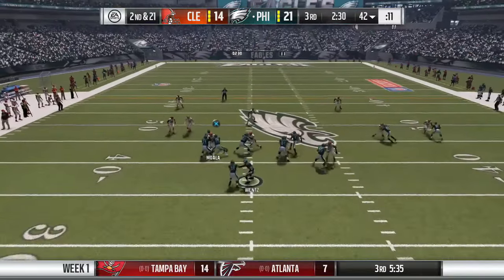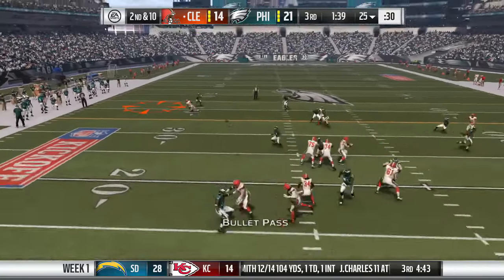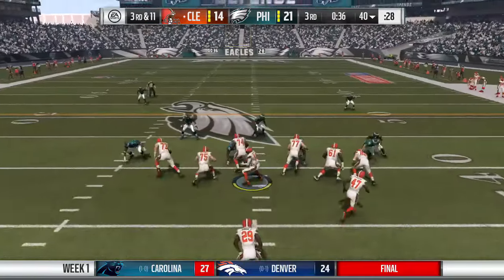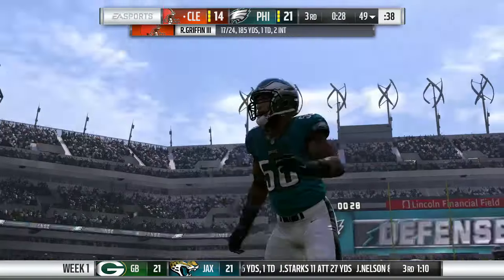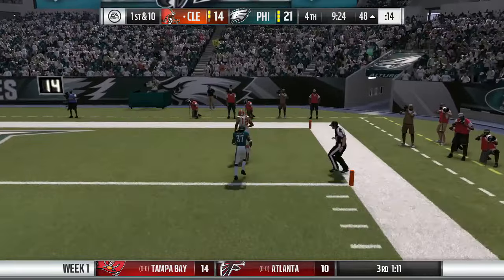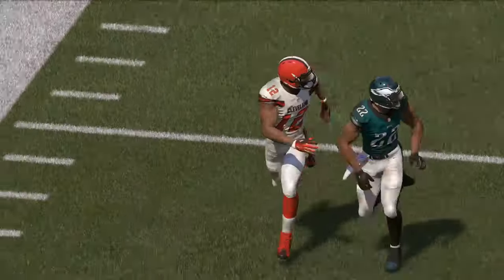Back on offense in the fourth quarter, we find Corey Coleman wide open for another first down — he's leading our comeback. We need to get him involved more. We try Josh Gordon down the middle but get stuffed short of the first down, forcing a punt. On the next possession from the 48-yard line, RG3 throws a deep ball to Josh Gordon who makes a spectacular catch, sheds one defender — touchdown! Josh Gordon's first touchdown of the season on a 48-yarder. That makes it 21-20 pending the extra point.